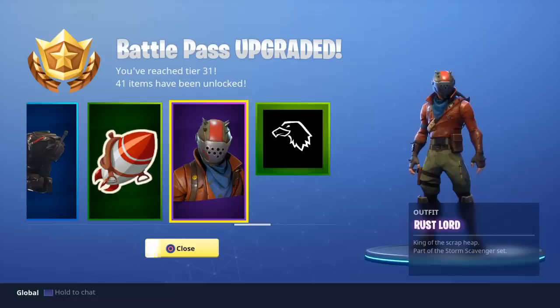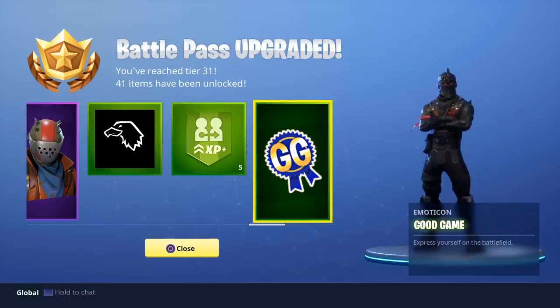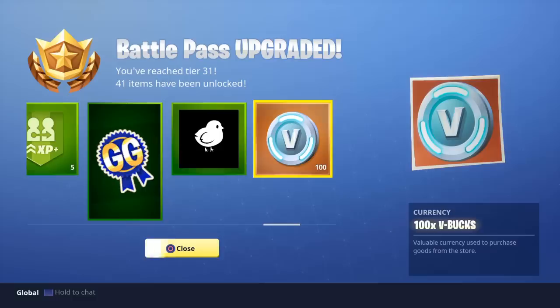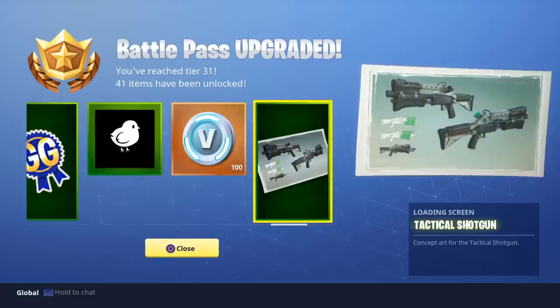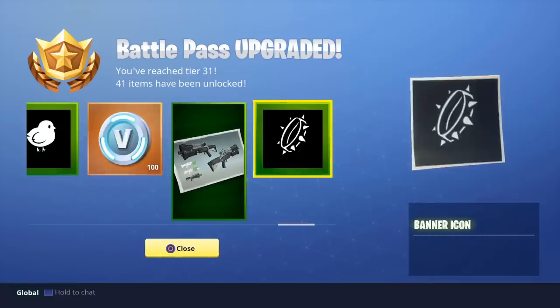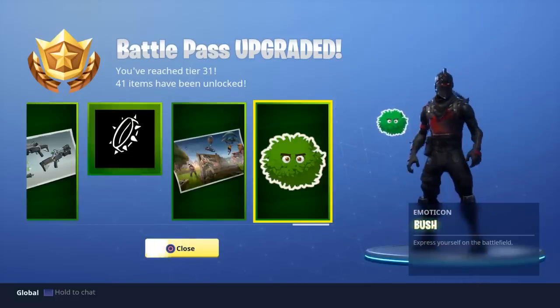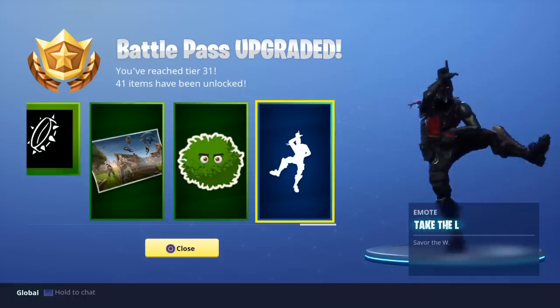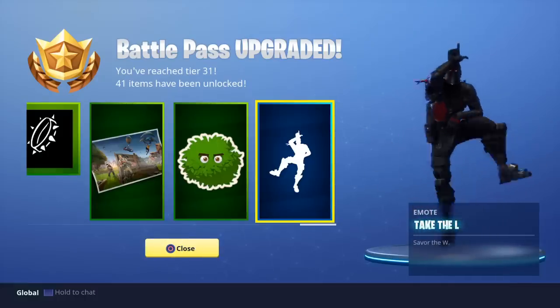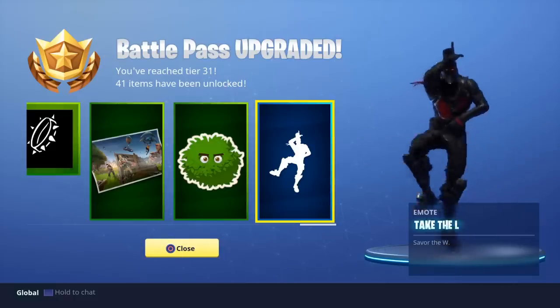Now this outfit — Rust Lord — came from the Scrap Herb, part of the Storm Scavenging set. I'll be using that more often. I think they put this into the game — after you kill a guy you can run around for 10 seconds, so GG will be pretty cool to use. That loading screen was a previous one. Bush — oh my god — as if they just put this in the game, I'll use that 100%.